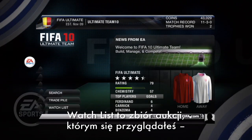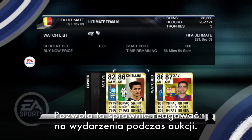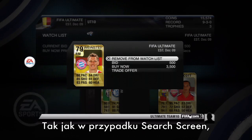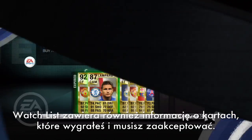The watch list contains a list of auctions that you're interested in, either ones that you've bid on or ones you've marked. This allows you to easily respond to changes in an auction. As with the search screens, you can bring up the auction options to make a bid or offer. The watch list also contains any items that you've won and need to accept.